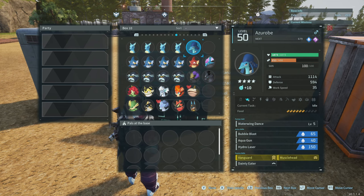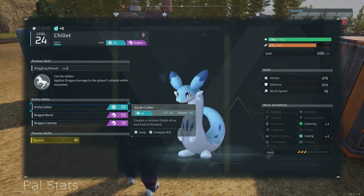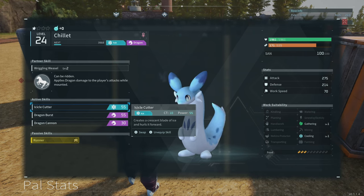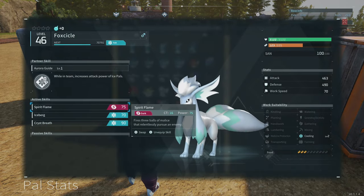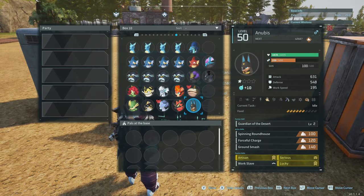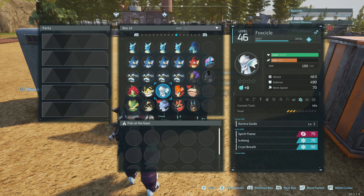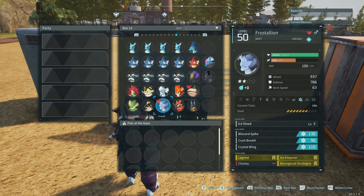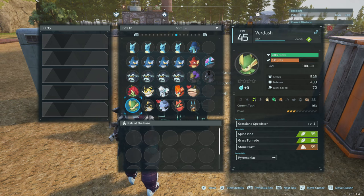There is one outlier: there is nothing that I know of that increases the damage of dragons. Since Chillet is a dragon and ice type, it will work off its subtype or main type of damage. Chillet does ice and dragon, so if you really wanted to boost Chillet you would just pair it with Foxicle because it increases the attack power of ice pals. So: Dew Muds for Anubis, Rubies or Kelp Sea Ignises for Ragnahawk, Foxicles or Cross Stallion or Chillet for ice, and Sparkits for Daedream.